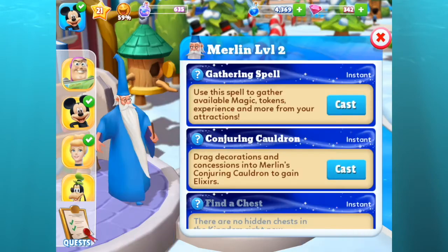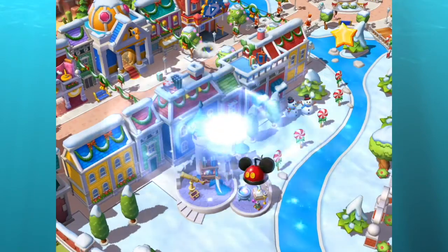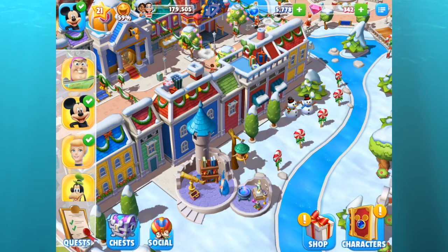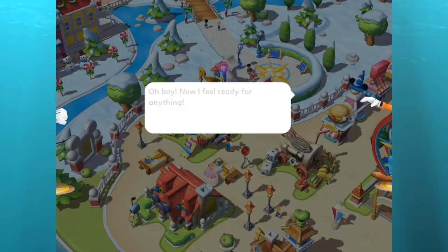Thanks to Merlin, he is going to gather some additional magic and tokens and stars for me from all of my attractions and concessions. I got some pretty awesome rewards again today! Mickey and Goofy are ready.